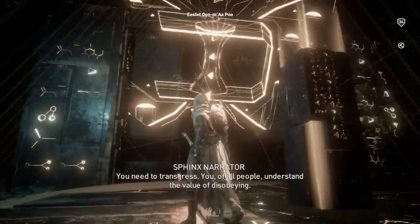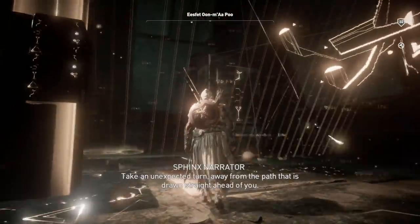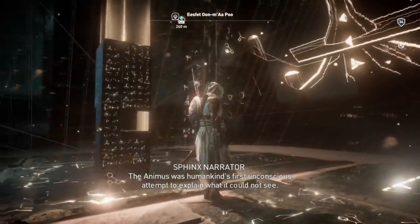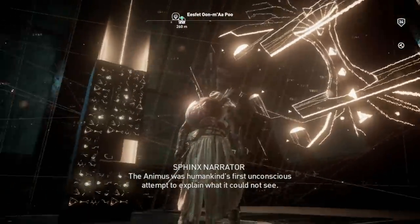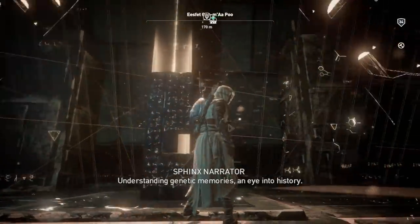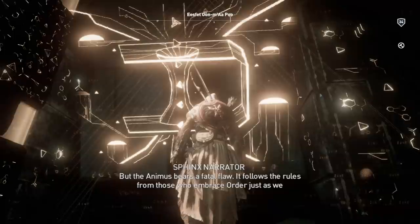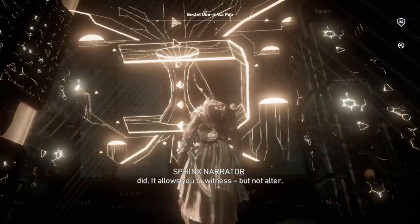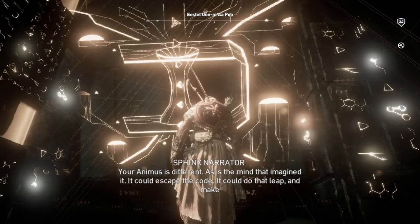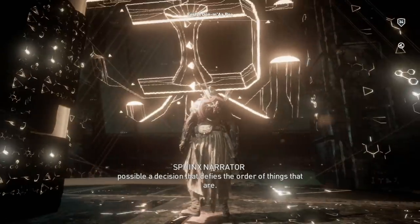You need to transgress. You of all people understand the value of disobeying. Take an unexpected turn away from the path that is drawn straight ahead of you. The Animus was humankind's first unconscious attempt to explain what it could not see — understanding genetic memories, an eye into history. But the Animus bears a fatal flaw: it follows the rules from those who embrace order, just as we do. It allows you to witness, but not to alter. Your Animus is different, as is the mind that imagined it. It could escape the code — it could do that leap and make possible a decision that defies the order of things that are.